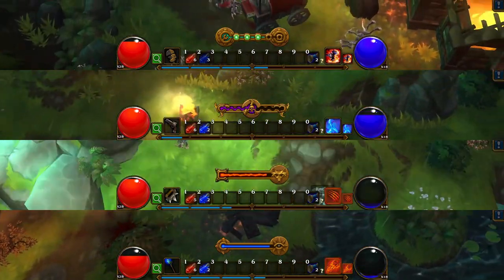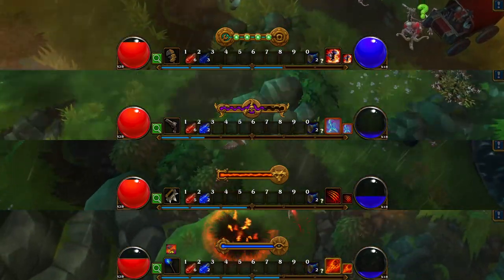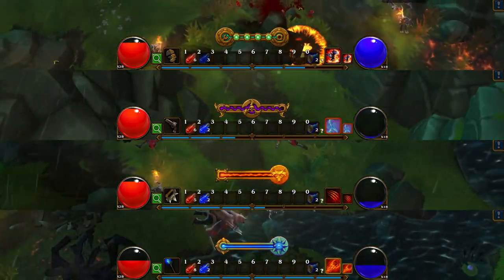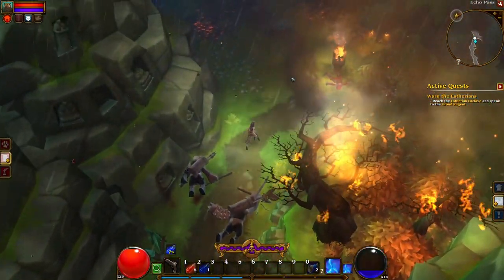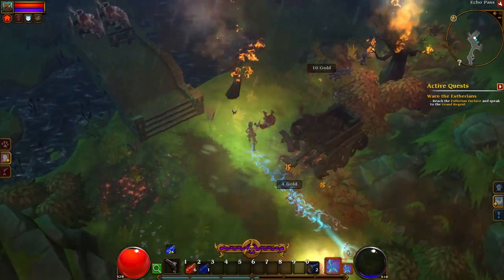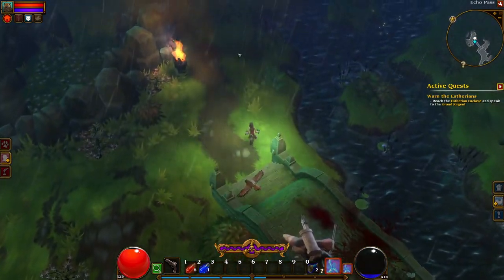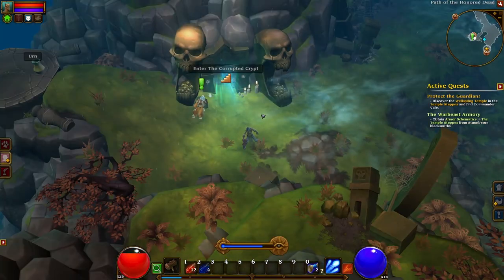Character charge bar: each class has a unique charge bar mechanic that fills up as you play. Using the charge bar to its full potential is important as it gives bonuses to your class and costs nothing but the ability to keep fighting. For example, the Outlander's charge bar grants up to 10% bonus to casting speed, dodge chance, critical hit chance, and attack speed proportional to the amount of charge you have. Also, when empty, the next attack will inflict additional damage and is guaranteed to stun the first enemy it hits.